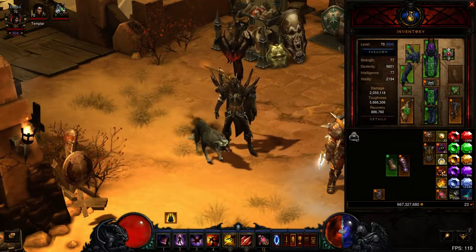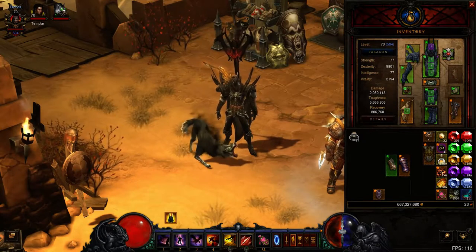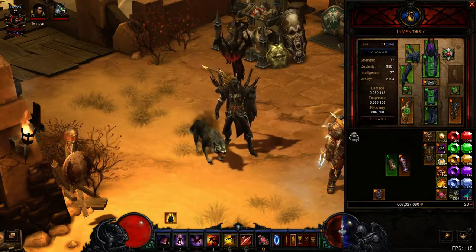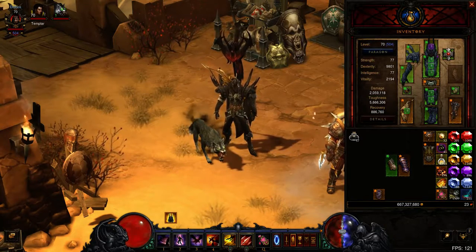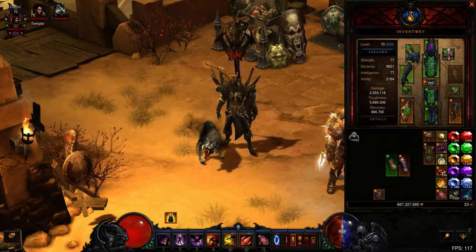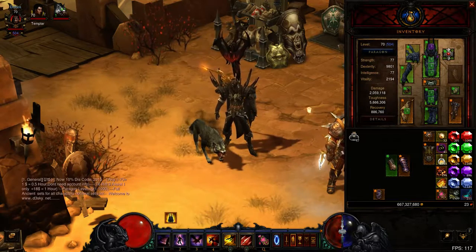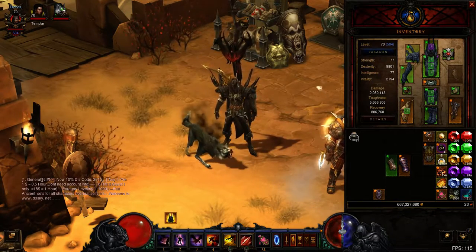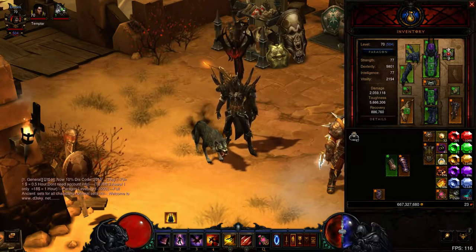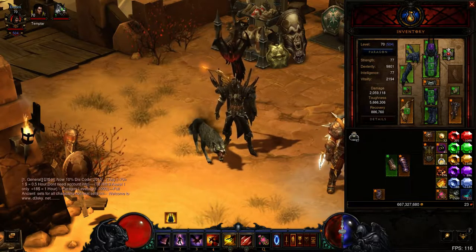What's going on everybody, it's YTG here with a video for Diablo, giving you guys a physical damage Demon Hunter build. This build's not yet fully complete, but I'm just going to show you what I have here — it's going to be a pretty cool build. It's all based on the Unhallowed set, so if you don't like the Unhallowed set, might as well just leave now, unless you want to stay and check out how good this build is.